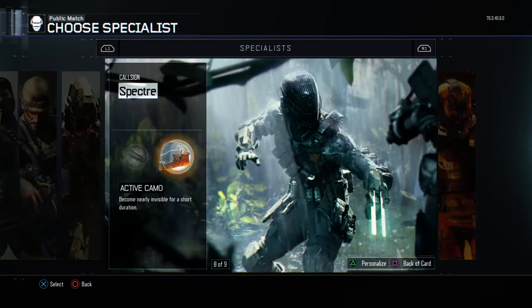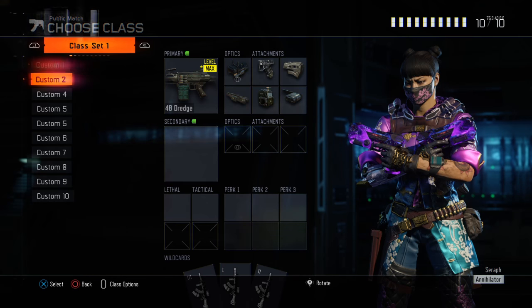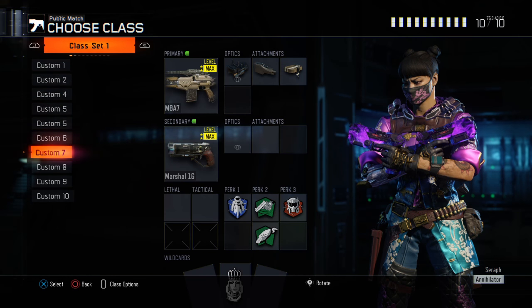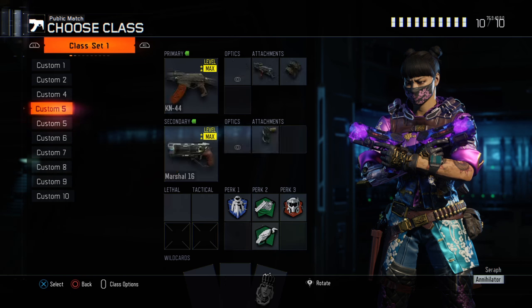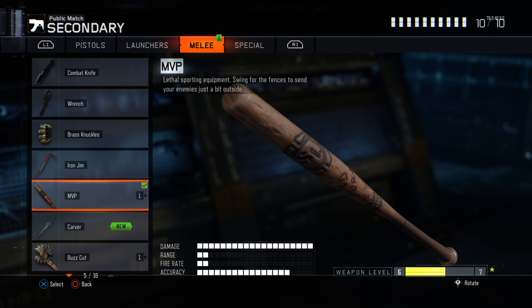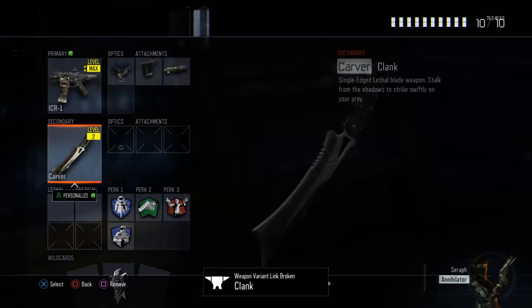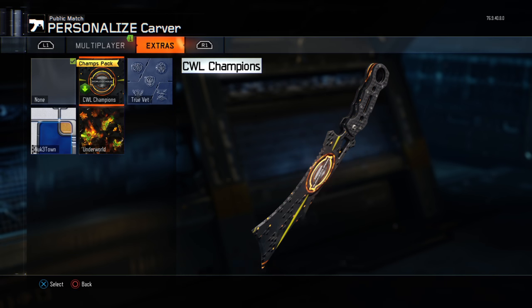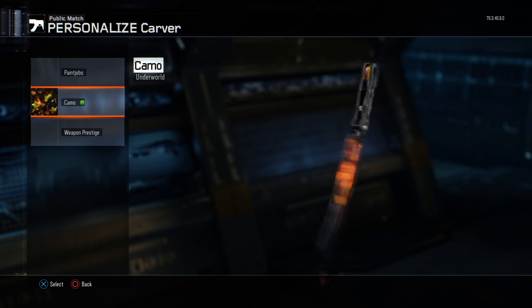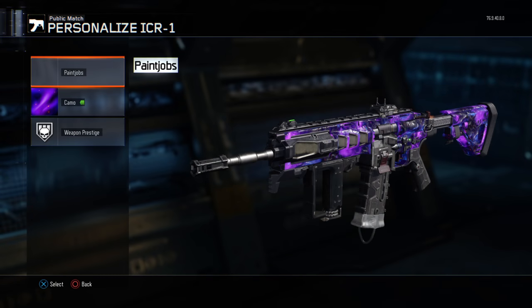That's pretty much it for the gear, but I did get a new weapon. I'm probably gonna swap out the ICR because I don't use it that much. The new melee weapon, the Carver — I'm definitely gonna have to get Dark Matter on that possibly. That looks sick.